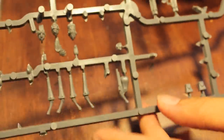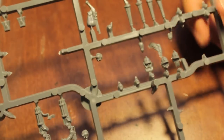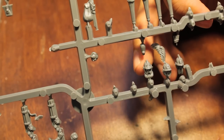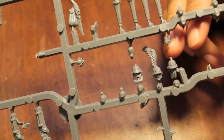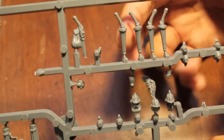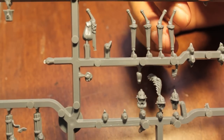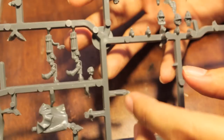From the frames you get 12 heads left over, meaning 12 of your state troopers, artillerymen, handgunners, crossbowmen, or great swords can get armored helmets. You also get extra pouches, pieces of shot, and a whole bunch of braces of pistols — which I'm going to save for my Ogre Maneaters, because I hear Maneaters with brace of pistols are pretty good.